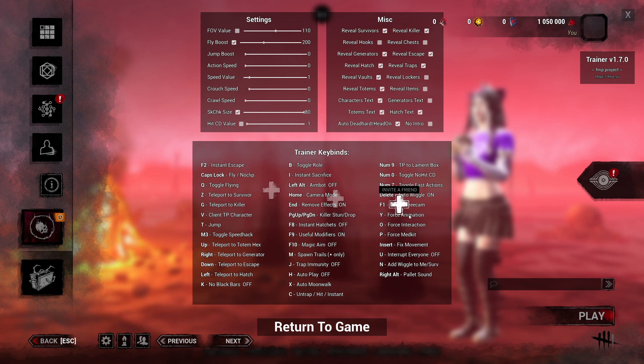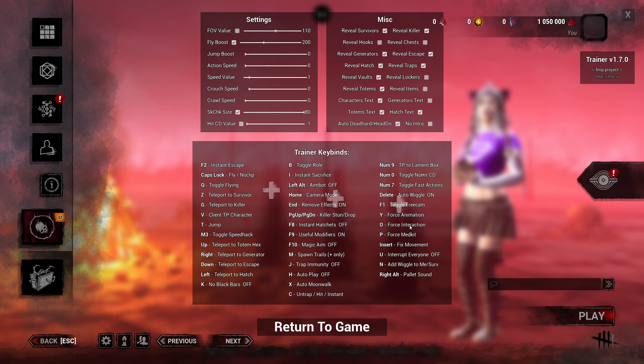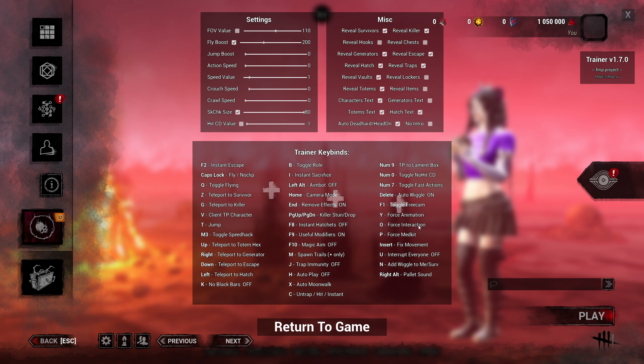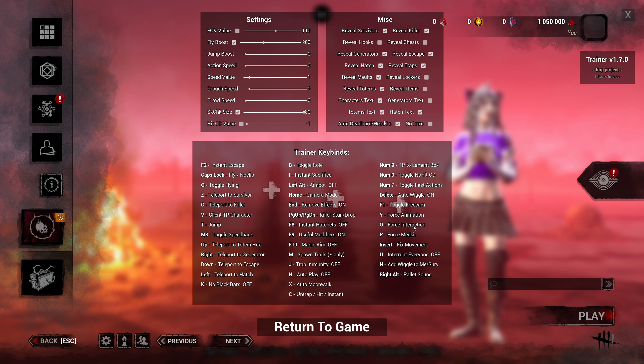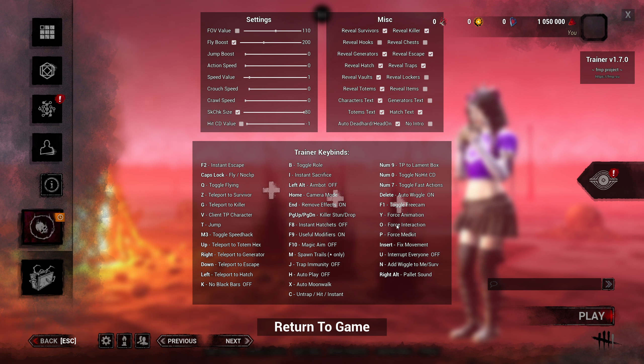Force animation — these are like emotes and effects. Forced interaction is where you can do things like the locker stun: do the head on and then repeat the action, and your character will project forward and keep doing the locker stun animation — it'll repeat the last action that you did. This can also be used to keep doing a pallet stun animation on the killer over and over. You could also get your teammates stuck underneath or on the hook — if you get them stuck on the hook they're done; they can't escape, they're just stuck hanging there through end game collapse.